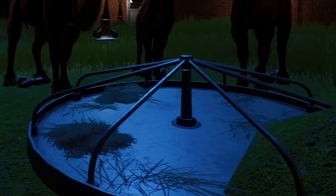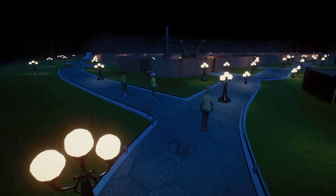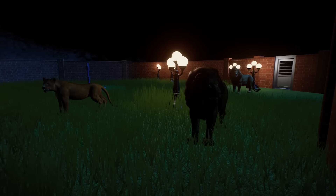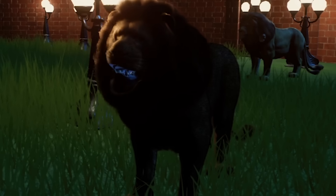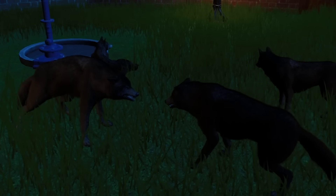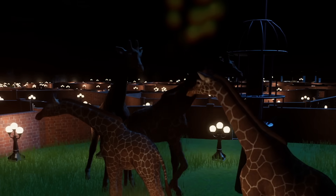Everyone gets water. Everyone gets food. That's it. We've got something like 60 employees down here. I don't know if they realize they can never leave. But that sounds like a them problem. For the most part, everyone seems to be getting along. Pretty sure that's what wolves look like when they want to play, right? Well, I'm sure they'll work it out. Look, all I'm saying is if these giraffes can figure it out, anyone can.